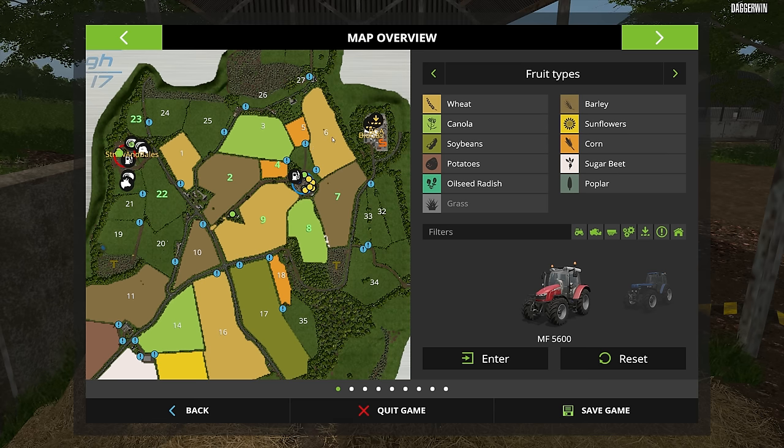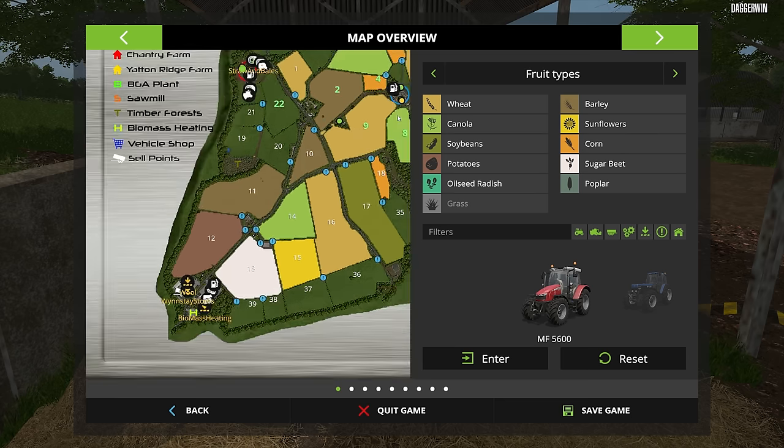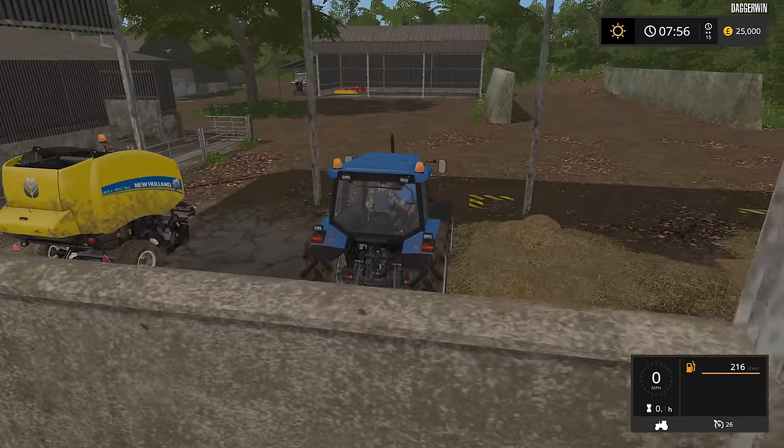This is obviously a very packed map — there is so much to do, and there are tons of fields. This is actually the farm where we did the agroforestry, which was fun — we might do it again. Now we've got the GPS it keeps in perfectly straight lines. That was done in field number 15 — that's where I did agroforestry. That was great fun, a long time ago, but we'll have to do it again at some point, not necessarily in the same field.